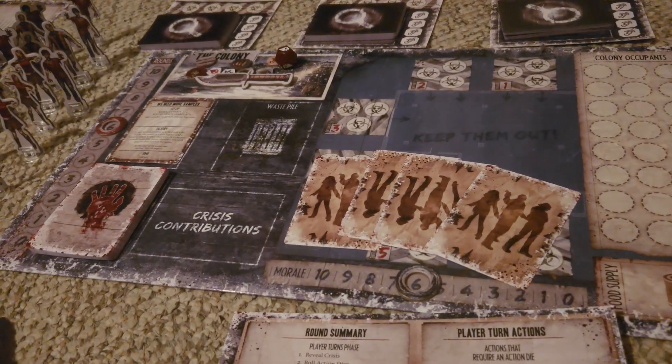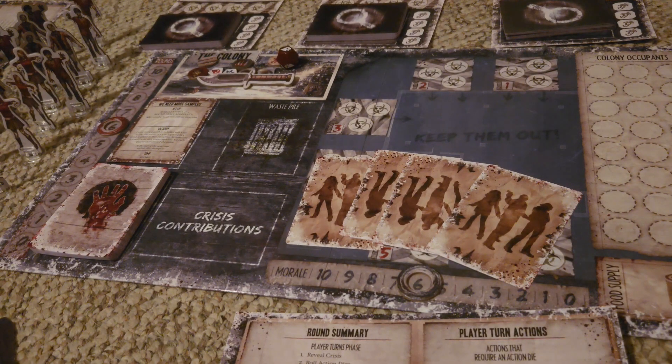The objective is going to influence what survivors you are going to want to start off with. But generally speaking, every player is going to be dealt four survivor cards each, and you will be able to look at them and pick two as your starting group. Even though every player is part of the collective colony, each player runs their individual group of survivors.